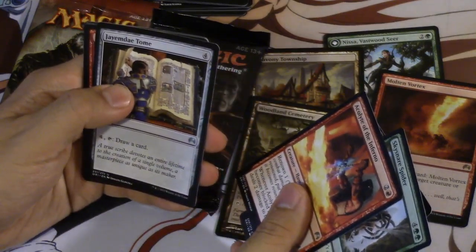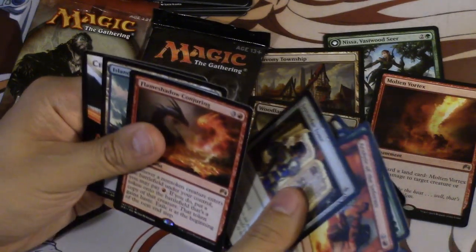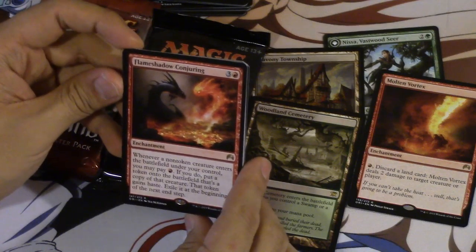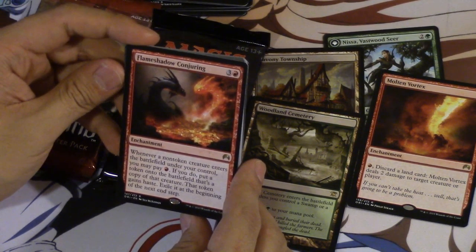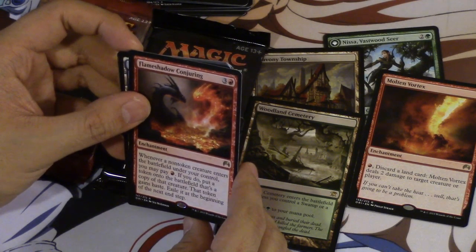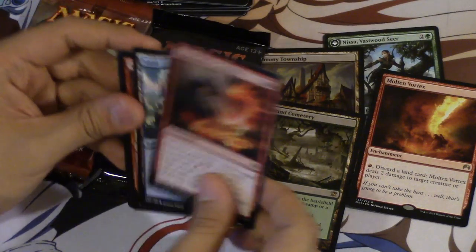Alkalade. Tome — thank God this is not rare. Like, this used to be rare. Come on, I want that mythic dragon. What is this? Whenever a non-token creature enters the battlefield under your control you may pay a red. If you do, put a token onto the battlefield that's a copy of that creature, and that token gains haste. So like Splinter Twin except without the combo.